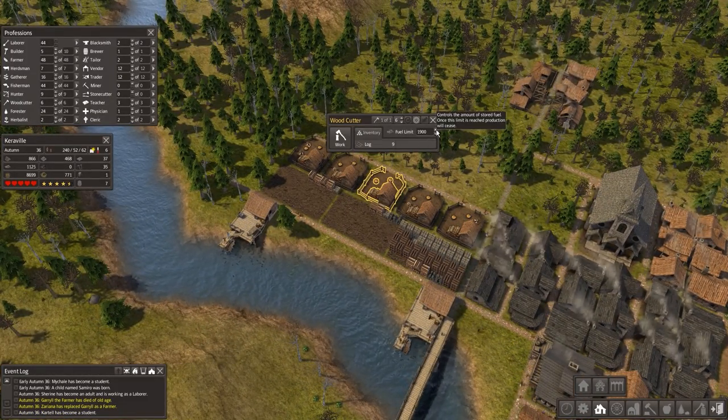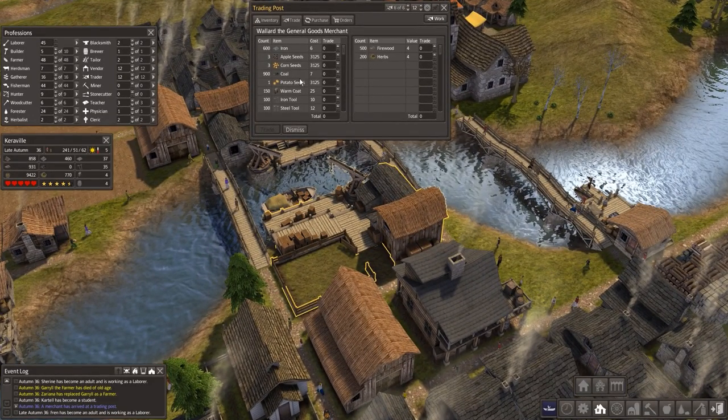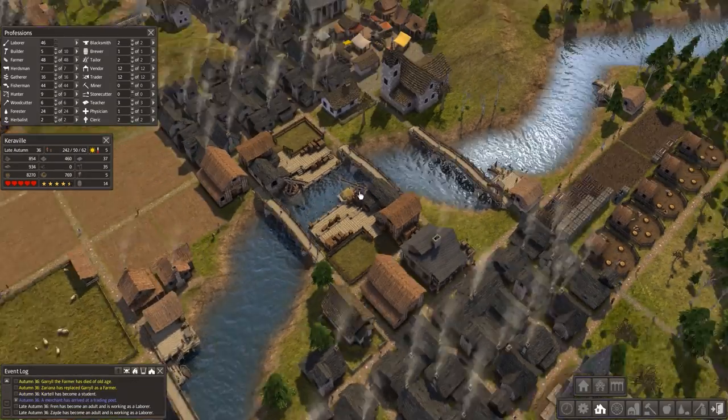Firewood is going up — let's set that to 2000. What you got for me, buddy? I got 500 firewood and 200 herbs to trade. You got some iron — I kind of want that. Let me trade everything I got here. You got some coal, warm coats, and iron tools. You know what, let's buy some steel tools — I think they might just last longer. Something like this: 270 of that, 265... overpaying by 10 units. I'll take that trade — thank you very much, trader!